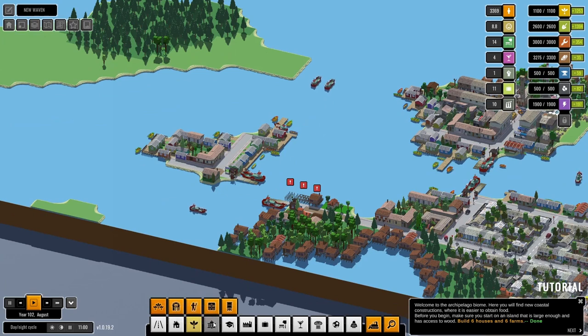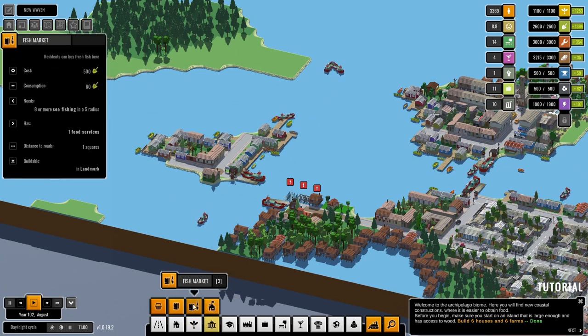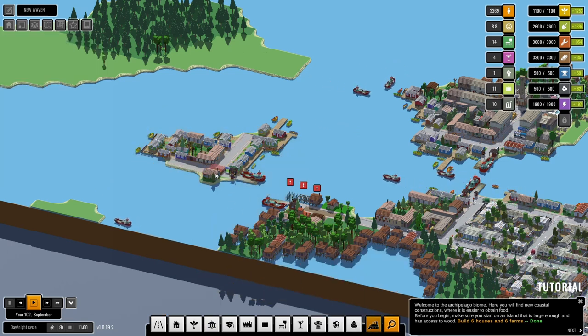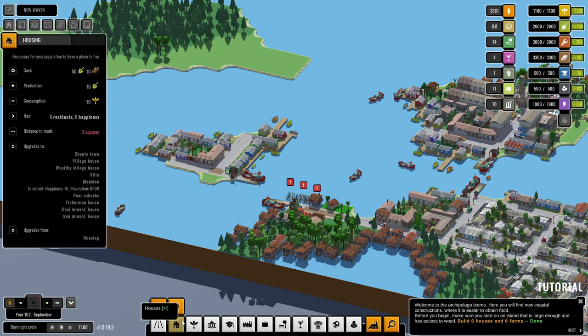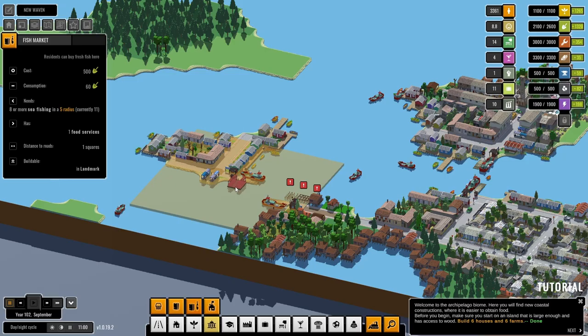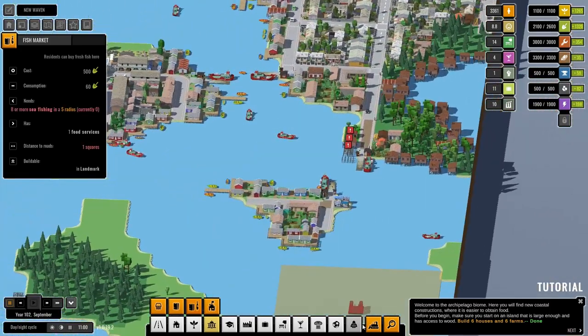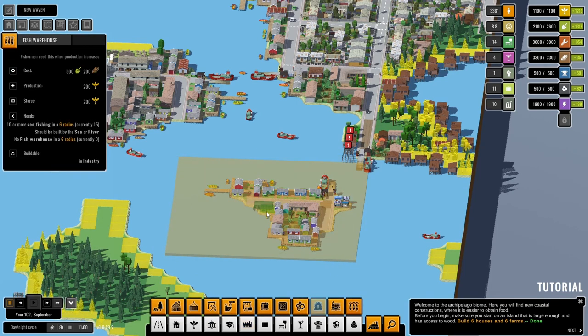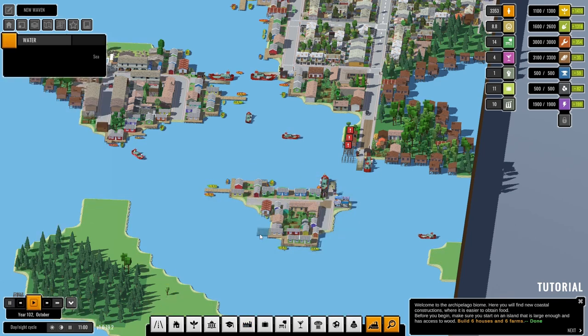Let's go ahead and put our fish market in. Could we put it there? We could — let's pop a fish market in there. You're going to complain about the docks but there's not enough of you there so it doesn't really matter. That will give you food. And if I demolish this I should be able to put in a fish warehouse as well. Okay, that gives us plenty of food.